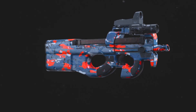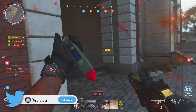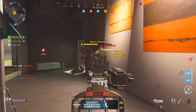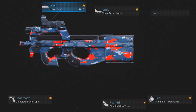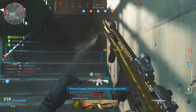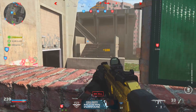As of right now my go-to secondary has been the P90 — I haven't messed around with it all that much, I think I'm only at weapon level 15. Being that this is a secondary it's not getting a ton of action, maybe one or two kills a match, but when it does come into play it's incredibly useful. I've currently got the 1MW laser, the Viper Reflex sight, the Granulated Grip Tape, the Stippled Grip Tape, and the Frangible Wounding perk on it — though that's always changing as I unlock new attachments.